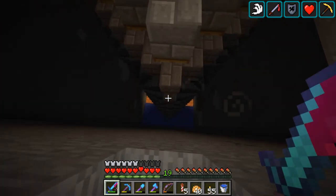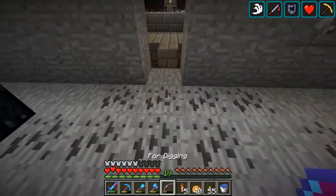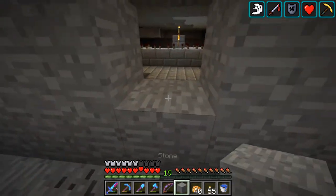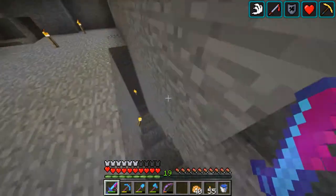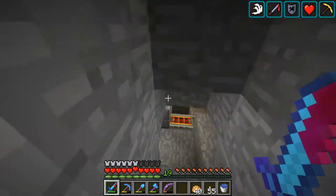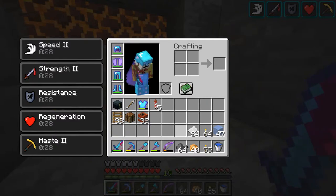The reason this is a creeper-only spawner is because of these trapdoors. Creepers are not 1.8 of a block high — whereas other mobs are 1.9 of a block high — and trapdoors make it so that it's 1.8 of a block underneath. So let's go over here. There's a minecart running which kills them.